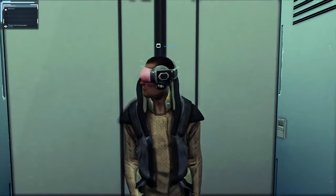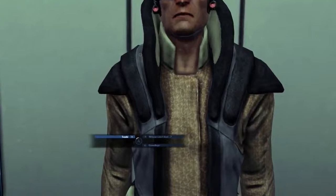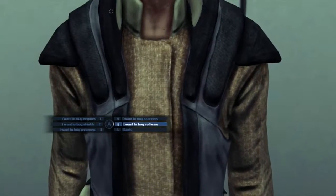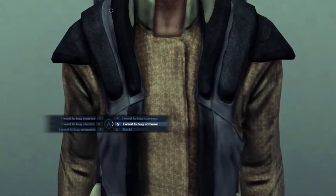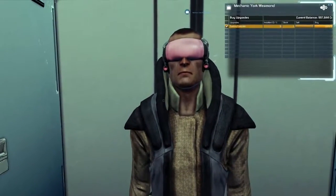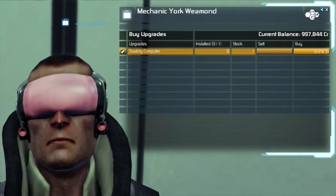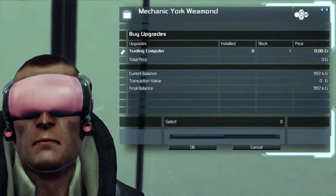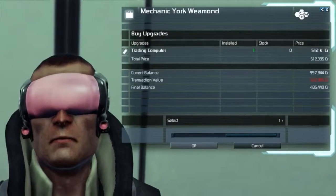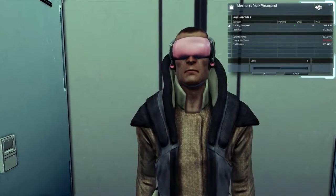This next thing is not new but I think it was overlooked a lot. A very good investment for traders is definitely the Trade Computer software extension, available from all mechanics. Once you have this installed, instead of collecting each trade offer individually, you will immediately have all current trade offers of a station added to your Trade Computer memory for as long as the offers are valid. This can save you a lot of exploration time flying around stations if you want to focus just on trading.